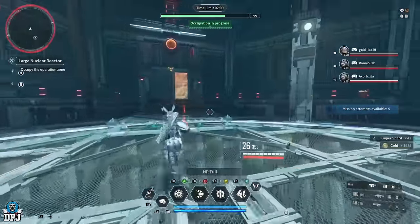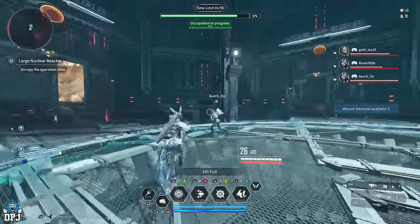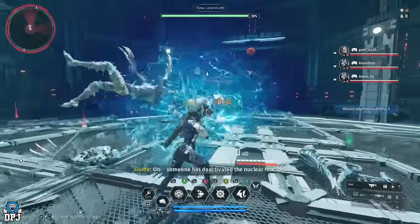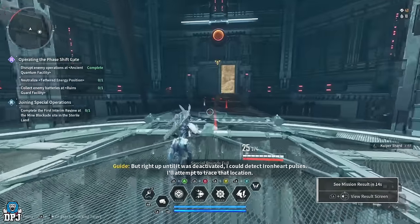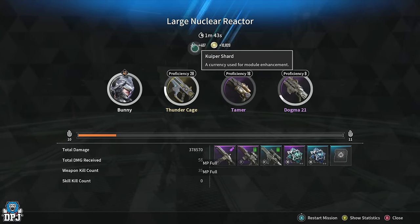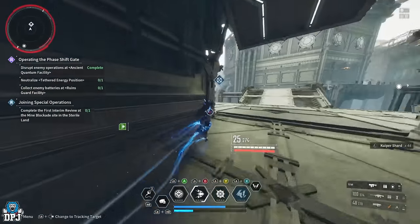I'm going to grab all the drops to make it a true test of exactly how much you get and how long it takes. That's it — not that much in regards to drops. Don't forget weapons, reactors, and external components all dismantle into things you need. Running around making sure I haven't missed anything — the results screen shows one minute 43 seconds, 407 Kuipers, a few drops, and some materials. From here you can simply run up and restart the mission.